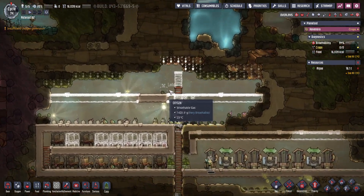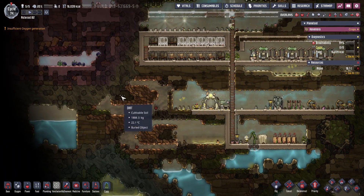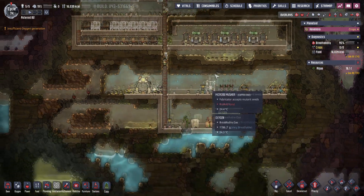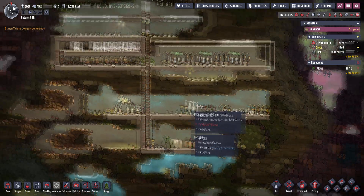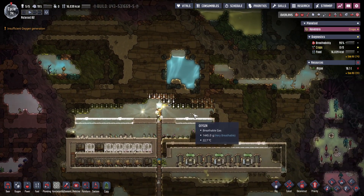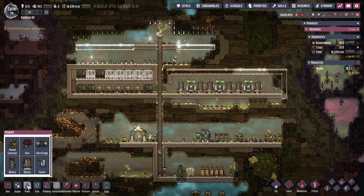I'm building up here just to gather these resources, which are going to be really useful. Our water supply seems to be okay. I want to break into here but there's a lot of carbon dioxide that's going to leak into our quarters - I kind of don't want that to happen. There's lots of algae and we definitely need copper - we're quite low on that.